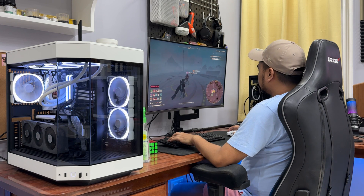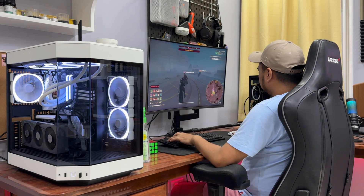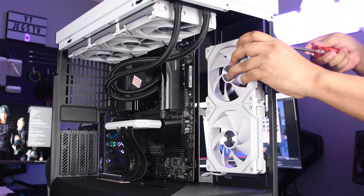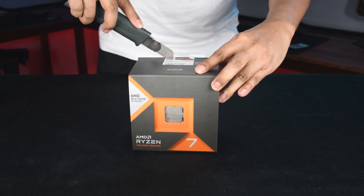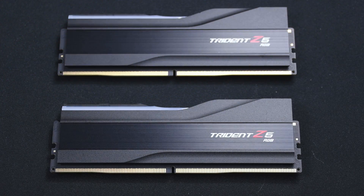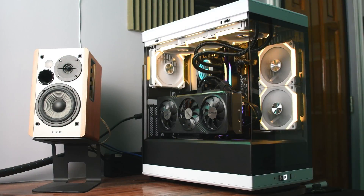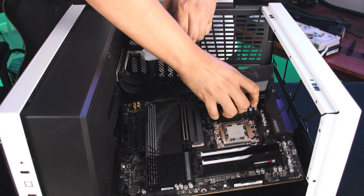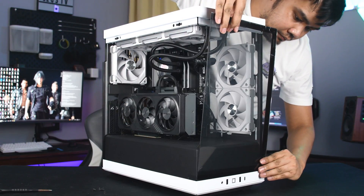The specific GPU model we're going to use for this test will be Gigabyte's RX 7600 XT Gaming OC. And for the test platform, I used a Ryzen 7 7800X3D with 32 gigs of 6000MHz RAM. The complete list of parts used in this test will be down in the description, and if you're interested to see how I built this setup, a link will also be down in the description.